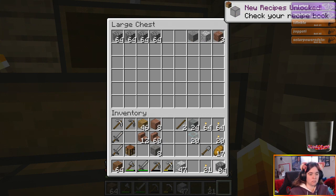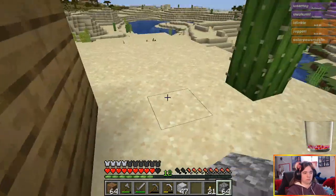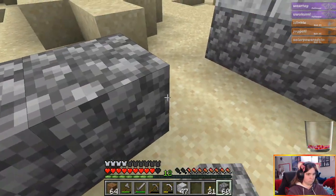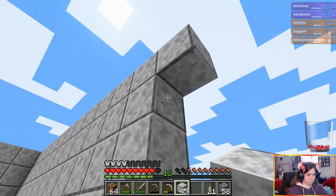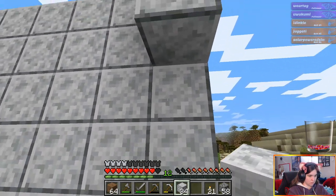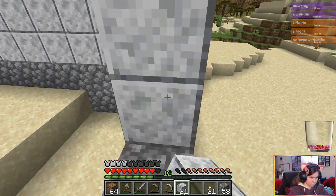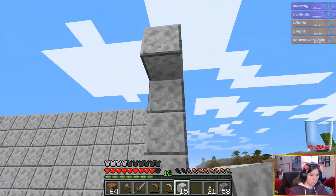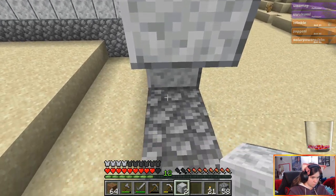We're gonna make window panes as well, because that'll make the glass last longer and that way we don't have to worry about constantly having to farm. I could always do the wall or ceiling as something else, like the inside ceiling. I have to farm at least a little bit more, but this did help.